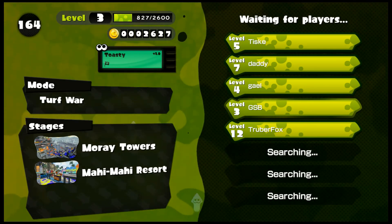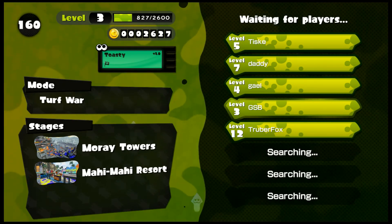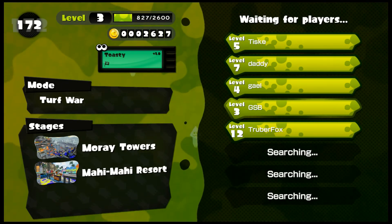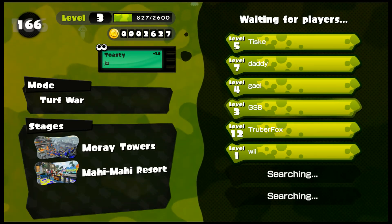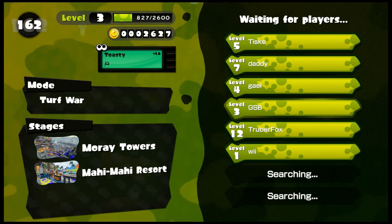I can probably check with Judd after this because he can give you some cash if you win a couple of battles. My thing up there says 'toasty' instead of 'chill' because I won a battle. I'll check with Judd after this match and see what he'll give me.